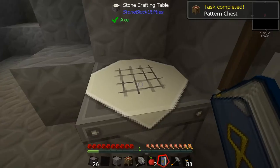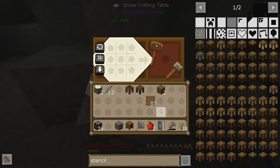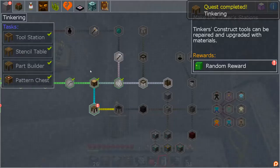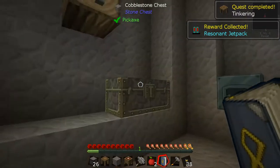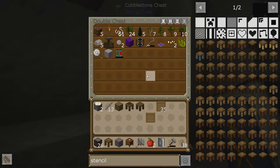We need a stencil table too — I think it might just be this and this. We haven't done that yet. Random reward is a Resonant Jetpack — giving me things I have no ability to use right now, although that's going to be really useful in the mining dimension, I have no doubt. So for Tinkers...